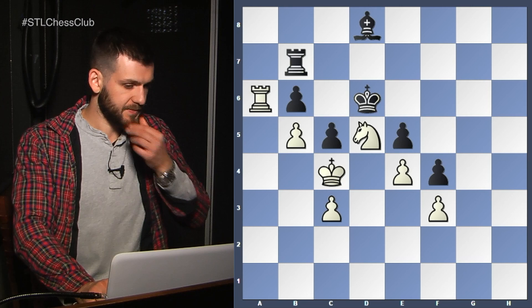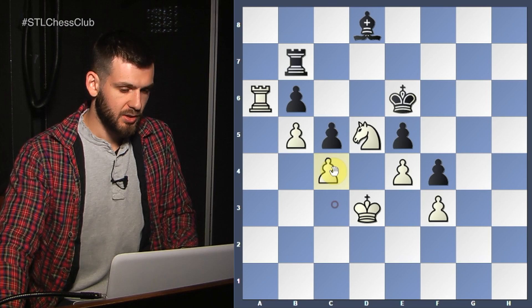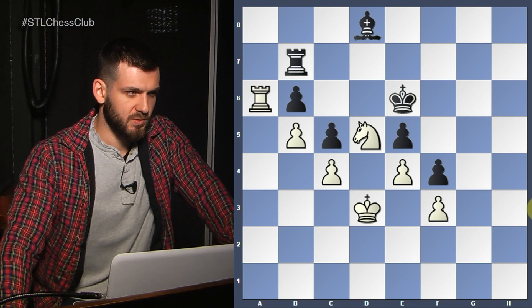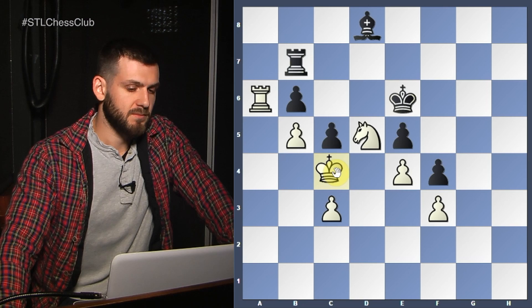Rather than move the pawn forward, use the King. We want to keep the King active and keep its options open. Because if we go c4, how does your King enter? Closing the position a bit too much — you have to be careful. In this type of closed structure, if you close it too much, you're simply not going to have entry squares. I'm pretty sure there's more than one way of winning this position.